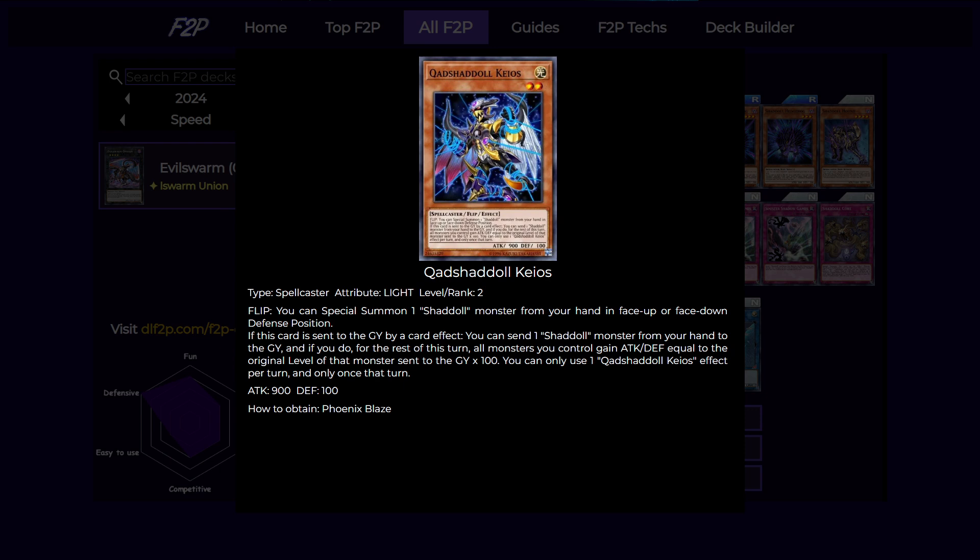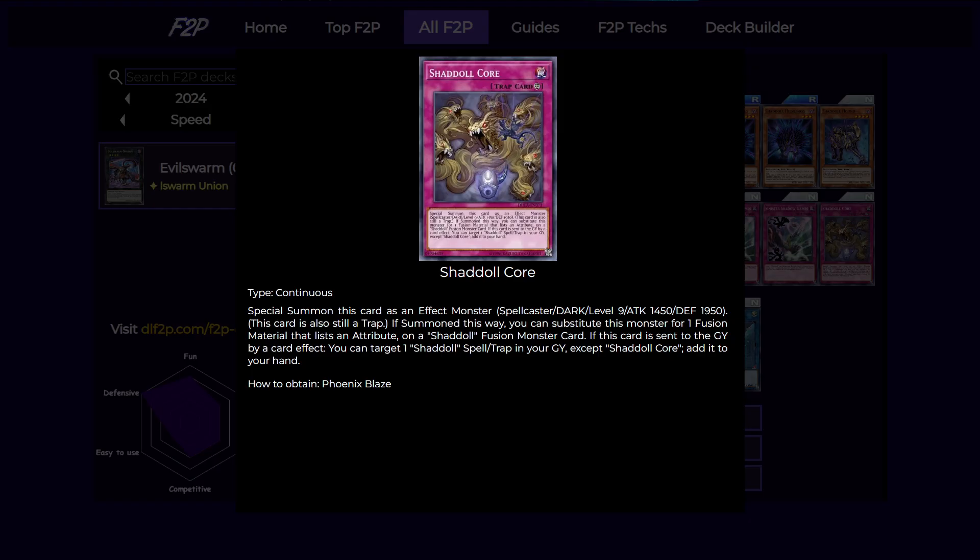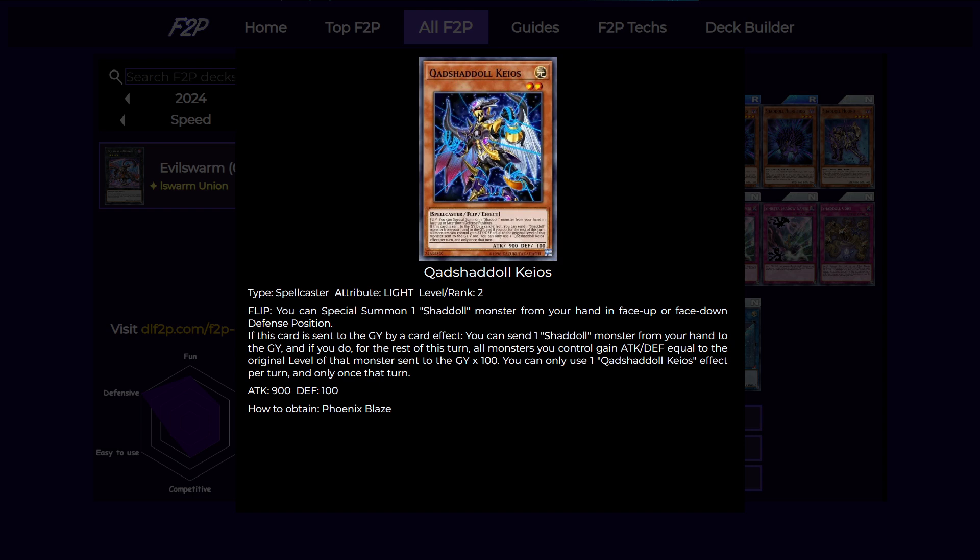Next is one copy of the Light Shaddoll, because we need a Light target for our Light Shaddoll fusion. When flipped, it can special summon a Shaddoll from your hand face-up or face-down defense position, similar to Wendy. If it's sent to the graveyard, you can send a Shaddoll from your hand to the graveyard, and for the rest of the turn, all monsters you control gain attack and defense equal to the original level of that monster times 100. This isn't very good because it can't send spells or traps like Shaddoll Core, but it's useful to send cards from your hand to trigger graveyard effects of your Shaddoll monsters.